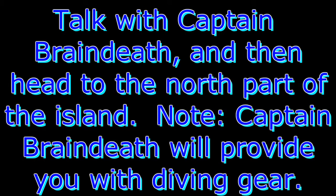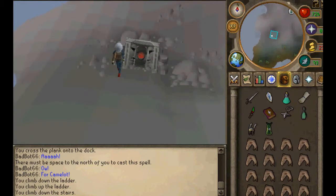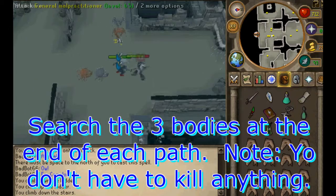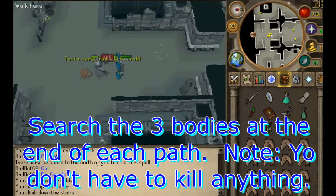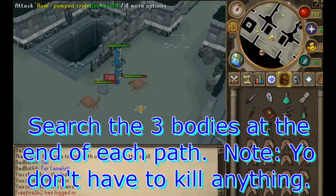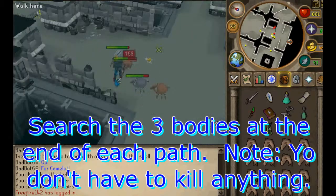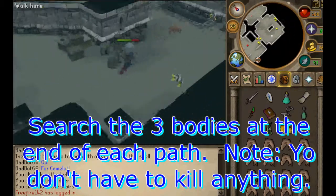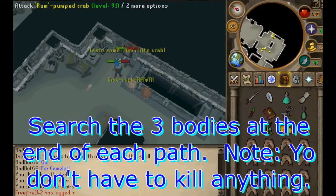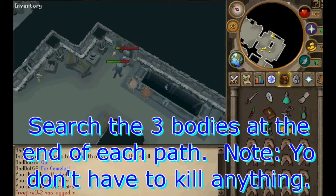You'll get a scroll to automatically teleport you to Braindeath. He'll ask for a little side quest while he prepares it — you'll need to find some island brewers. Go to the north gear and enter the dungeoneering resource place. There are three paths; follow them to the end and you'll find the bodies. You don't have to kill any of them. Search them for their identities and then head back to Bill Teach when you're done.